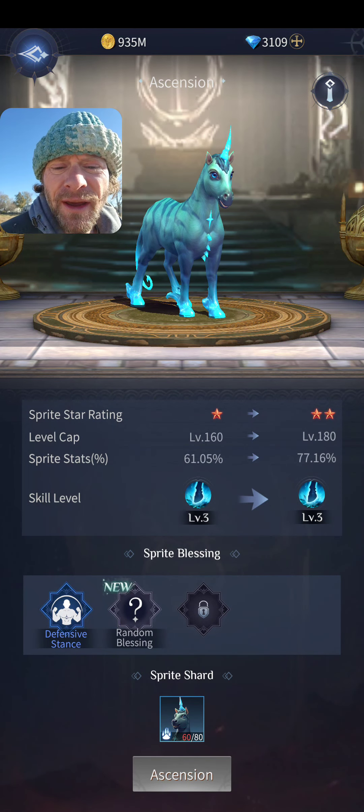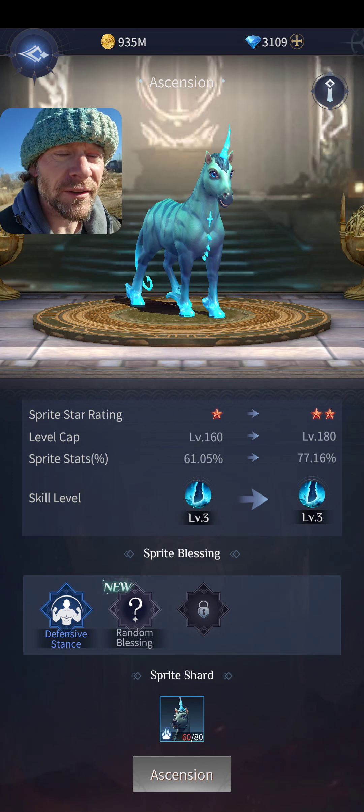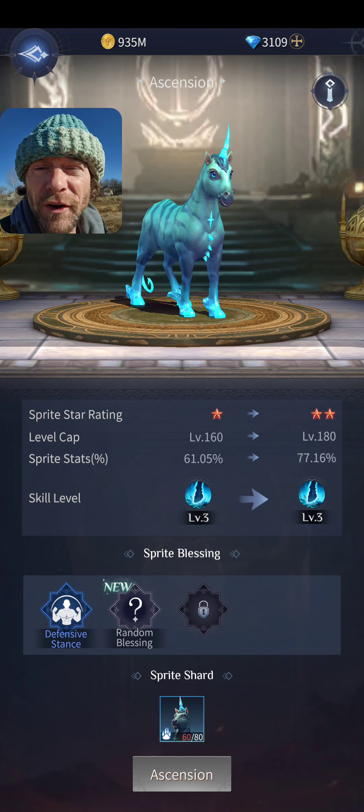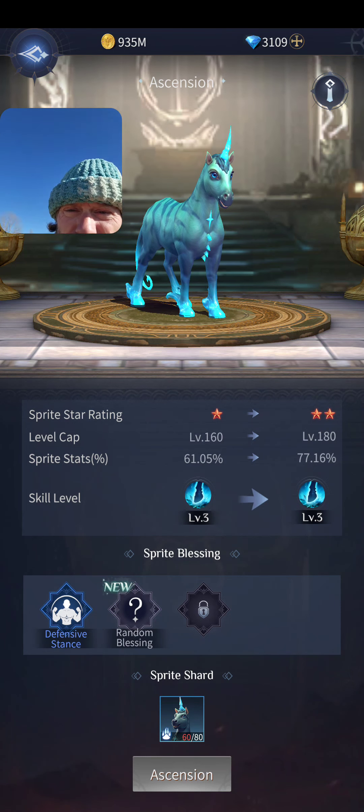One thing I noticed: Epic sprites' skill levels jump up quicker, but they're much harder to ascend because you don't get the fodder for it as frequently.